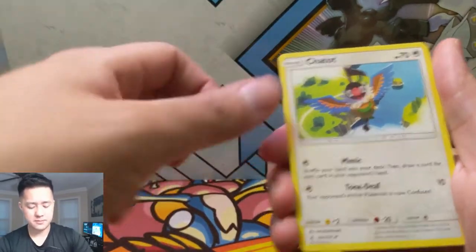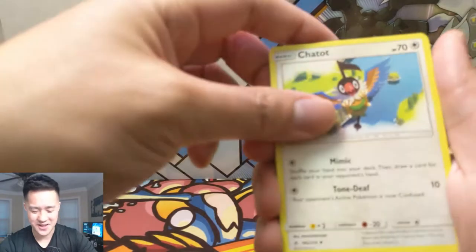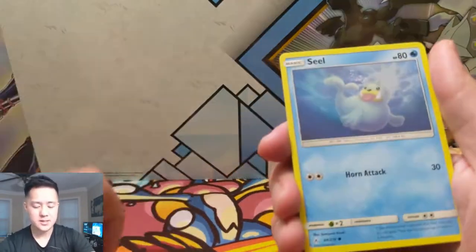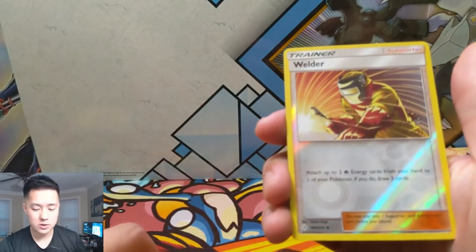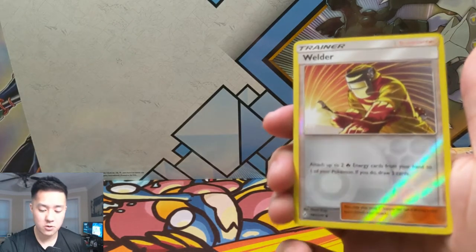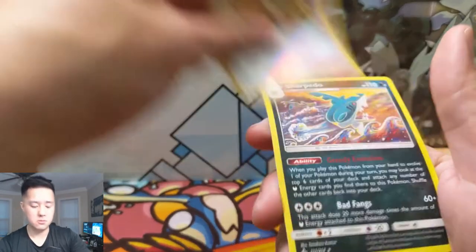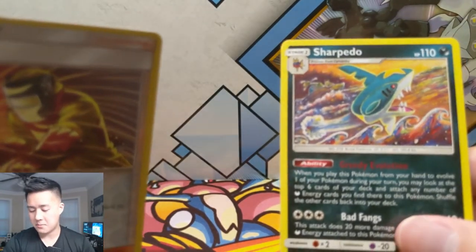Surprise Box - if you know what this card is for let me know, that one confuses me. Litleo, Carvanha, Litten, Clefairy, Fairy Seal, Gligar, then a Welder reverse! Attach two energy cards from your hand onto one of your Pokemon - if you do, draw three cards. That's a pretty cool supporter. And a Sharpedo regular rare. Happy with the Welder reverse.